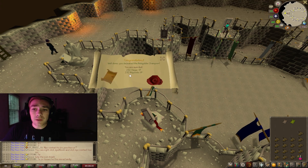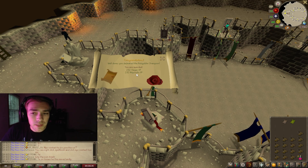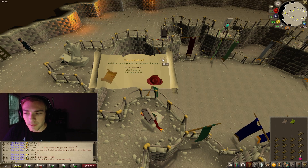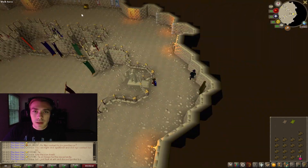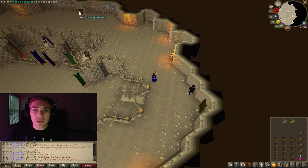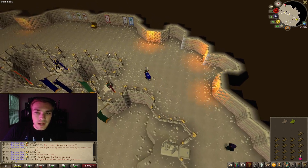Once the Hobgoblin is dead you will get 232 Slayer XP and 232 Hitpoint XP. After that, open the door again and climb up the ladder. Once up the ladder, head to the north where there's a Chest of Champions — go ahead and click on that.